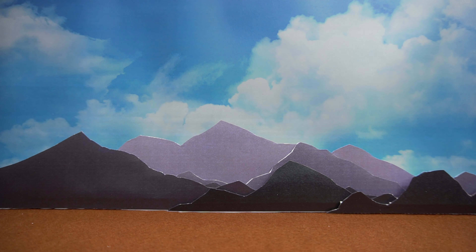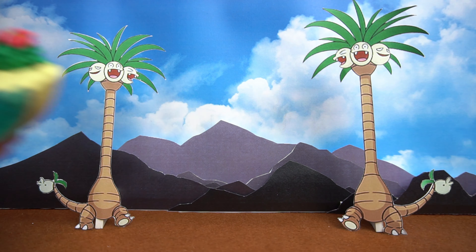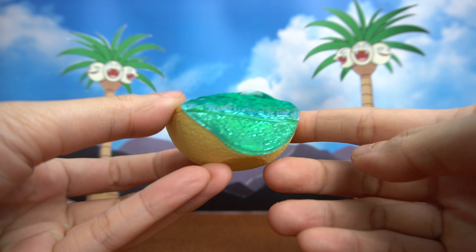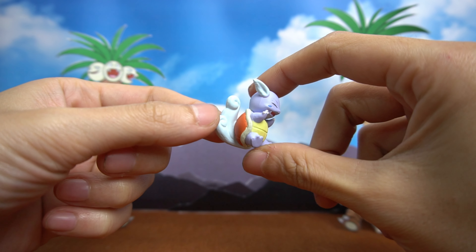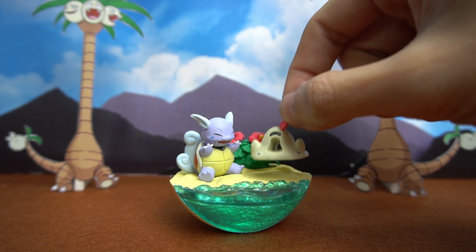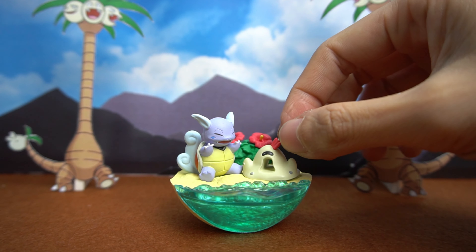When summer arrives, of course we have to go to the beach to enjoy the golden sun and white sand! The setting is a crystal-clear blue beach with slightly golden sand — our Pokémon are going to Phan Thiet beach! Through summer, there are playful moments on the beach, and they even built a sandcastle — though it's not quite an ordinary sandcastle.